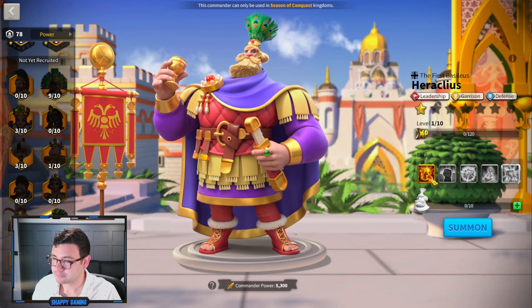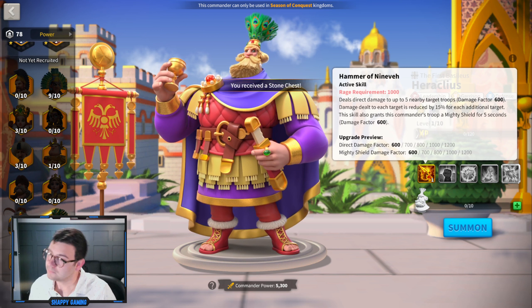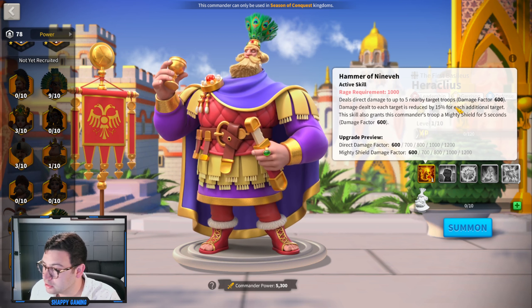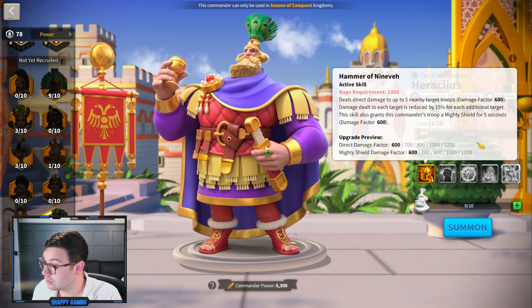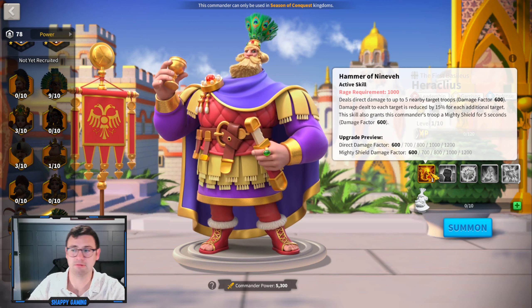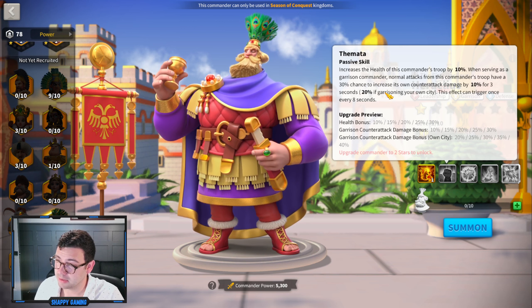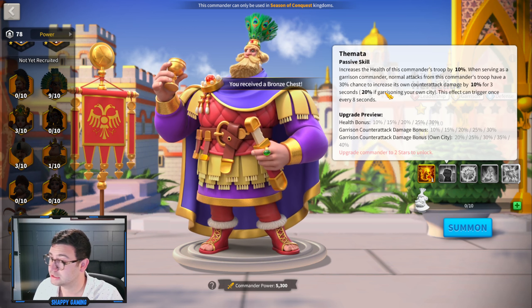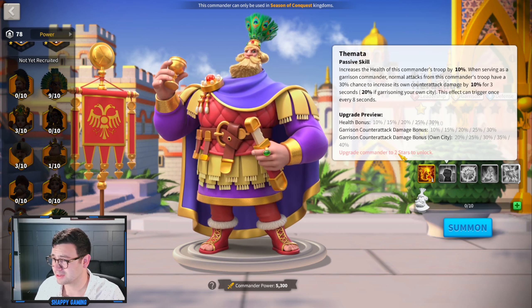Last but not least, we have Heraclius — a leadership commander, not part of the engineering release, but he may be useful. He deals direct damage to up to five nearby target troops, damage factor of 600 going up to 1200, with damage dealt to each target reduced by 15%. This skill also grants this commander's troop a mighty shield for five seconds with a damage factor of 1200. He increases the health of this commander's troops by up to 30%, and when serving as a garrison commander, normal attacks have a 30% chance to increase counterattack damage by up to 30% for three seconds. This looks mainly built for garrisons.